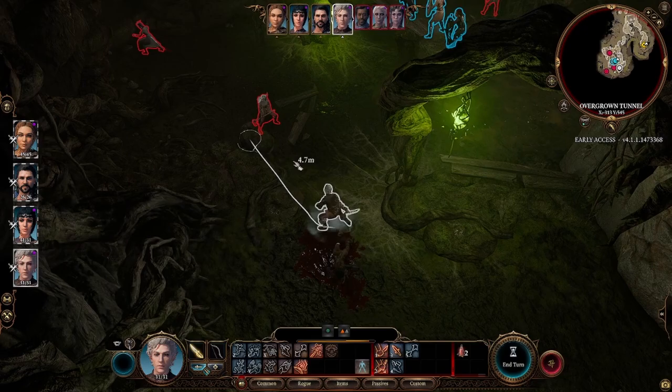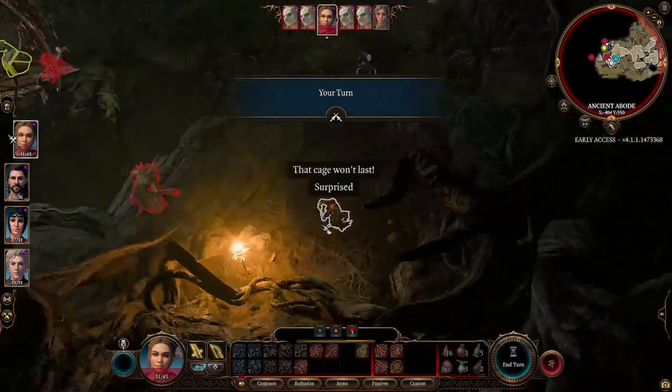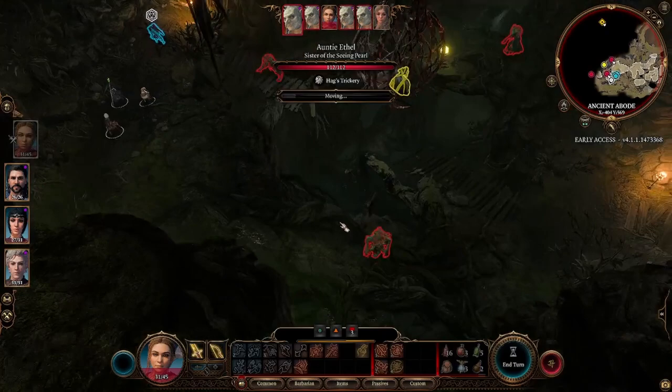I will cover how to kill her in the house in another video, since there's a lot of RNG in the mechanics and there are some item requirements for that situation. In this method, the only requirements are magic missiles and perhaps an area of effect item or spell like arrow of fire, thunder wave, or simply cleave.